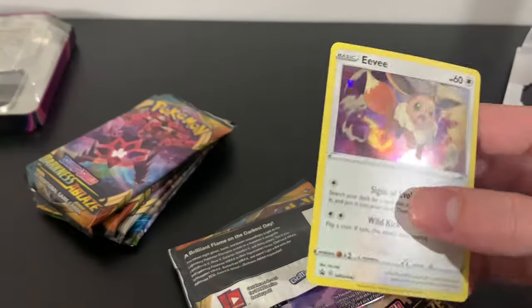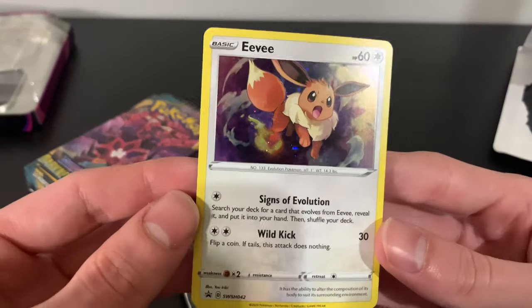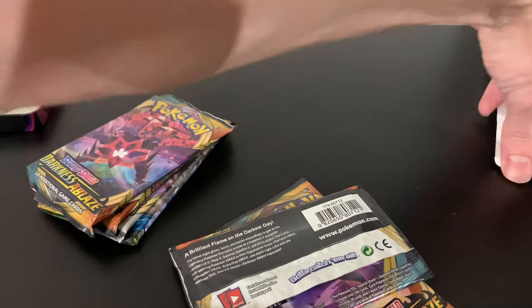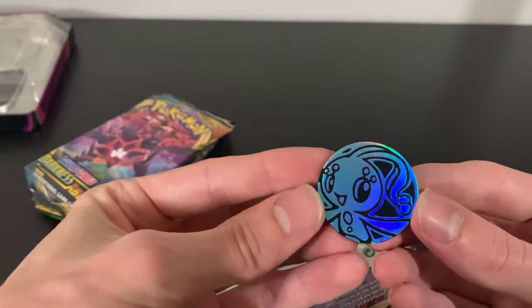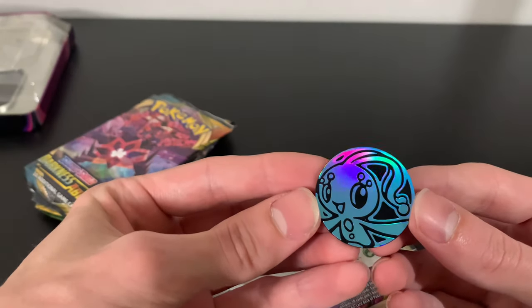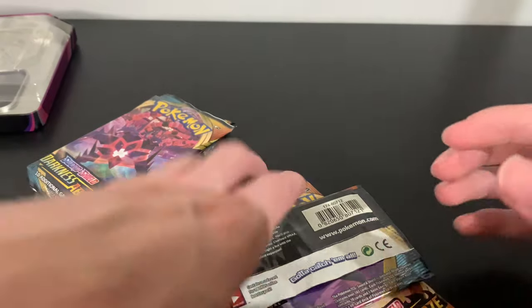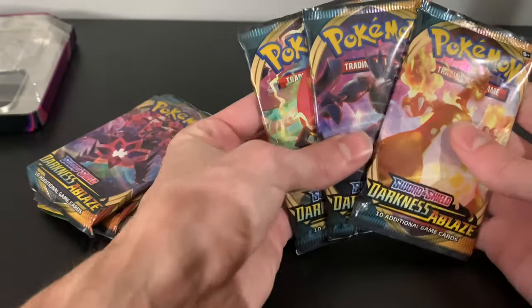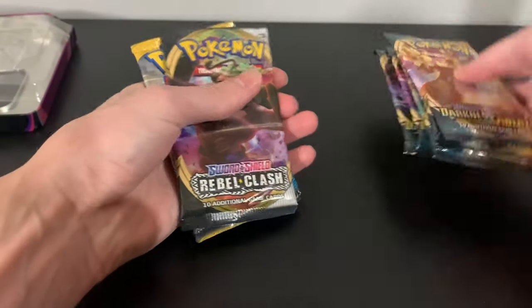We got the Eevee — it's a really nice looking holo. Wild Kick, flip a coin, does nothing. I don't like flip coins. Speaking of coins, that's pretty cool — it's very blue. Alright, three Darkness Ablaze, four, five Darkness Ablaze. We're gonna save those for last.